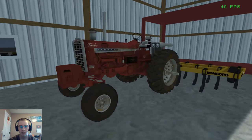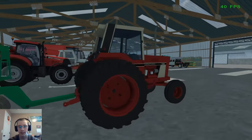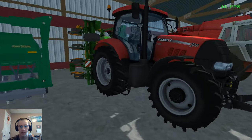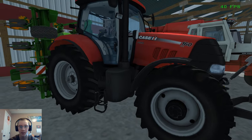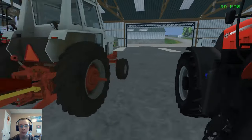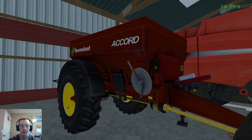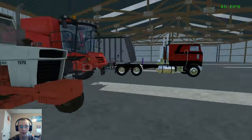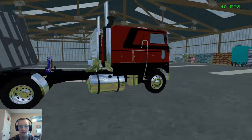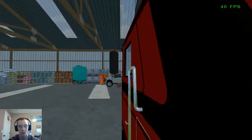Here we have the Farmall 1206 with the Bomford Superflow 5.7 meter cultivator. We got the 1086 International hooked to the John Deere 1590 drill. Here we have the Case Puma 160 CBX from the Titanium DLC hooked to the in-game corn planter. Here we have the Case International Agra King 1570 hooked to the Kverneland spreader, also from the Titanium DLC. And the Case International 7130 Axial Flow.